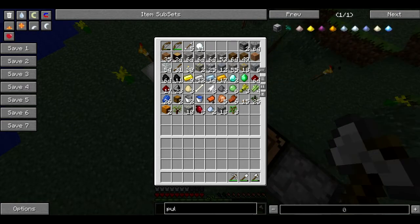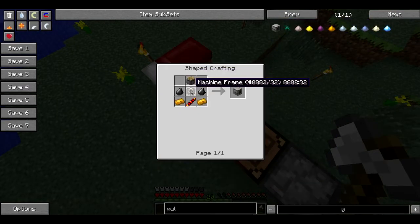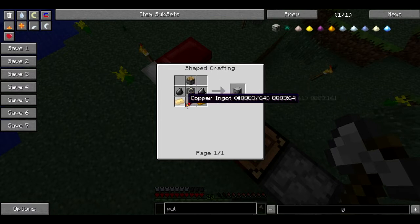So the first thing we need is a pulverizer. Now this is made using a piston, a machine frame, two flint, two copper, and a redstone reception coil.